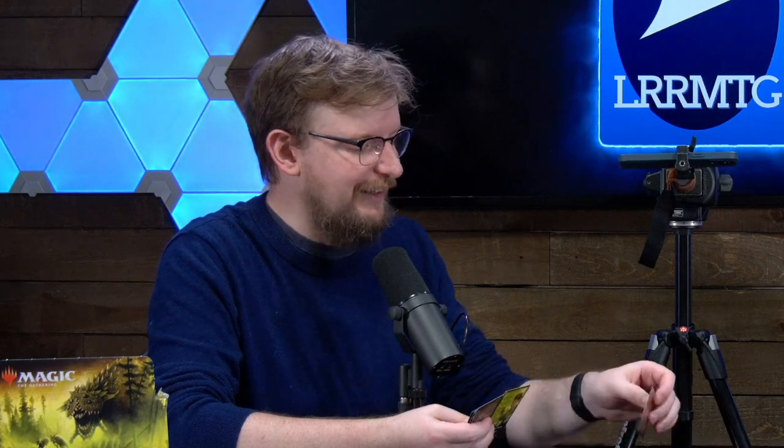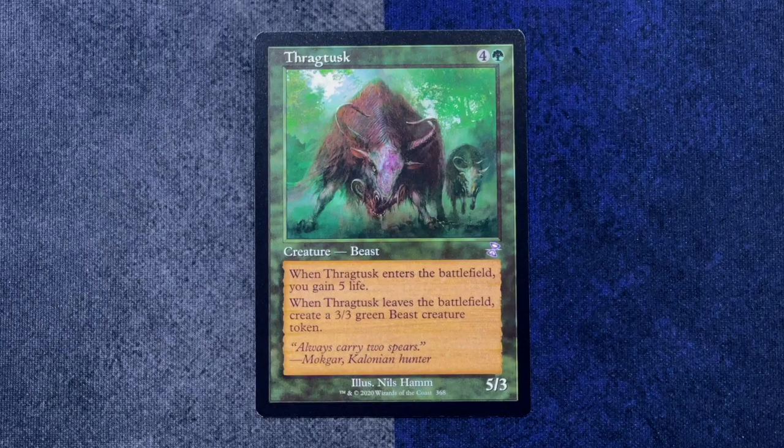Are you ready for a zombie wizard? The rare is Dralnu Lich Lord. If damage would be dealt to Dralnu Lich Lord, sacrifice that many permanents instead. Tap — target instant or sorcery in your graveyard gains flashback until end of turn, the flashback cost equal to its mana cost. So you get to make anything flashback. And our throwback card is Big Swag Tusk — very nice with big swags over here. Our rare in this pack — why many people have called her the original Planeswalker — it's Jaya Ballard, Task Mage. She's got the three different abilities and everything, and then later would actually be printed as an actual Planeswalker.